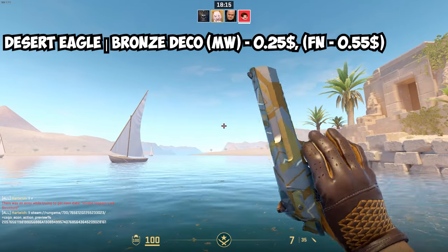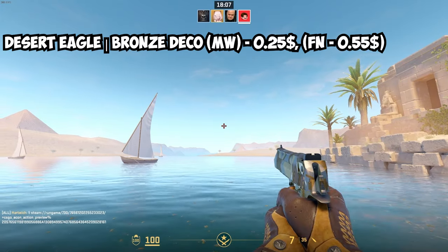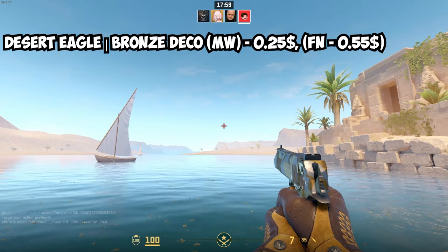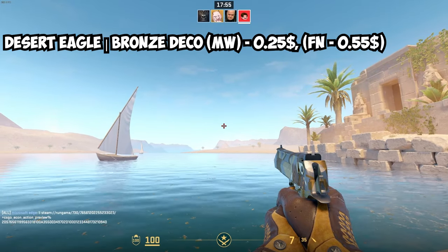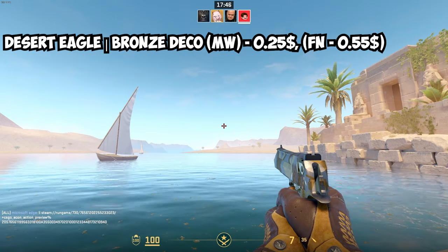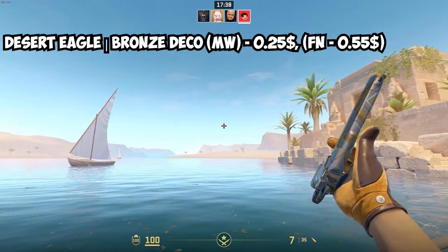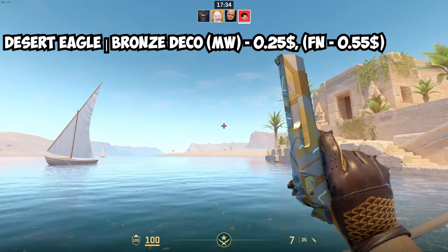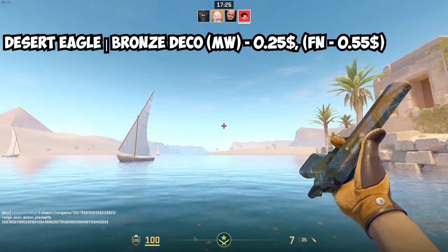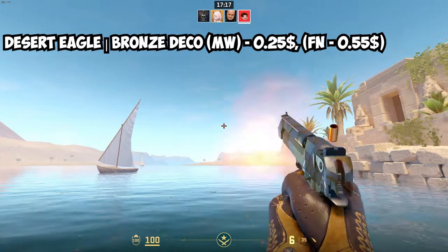Moving on to pistols. For the Deagle, the best option is the Desert Eagle Bronze Deco — it's mostly gold and yellow, and looks really nice. It's really affordable since it's only a blue rarity skin. In Minimal Wear it's only $0.25, and Factory New is $0.55 — really cheap and affordable. I'd personally go for the Factory New at $0.55, but if you want to save, the Minimal Wear at $0.25 looks pretty decent too.